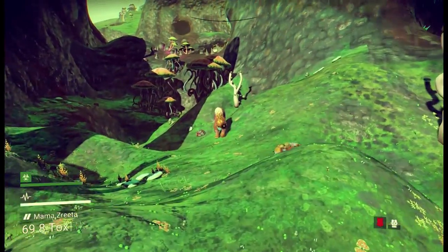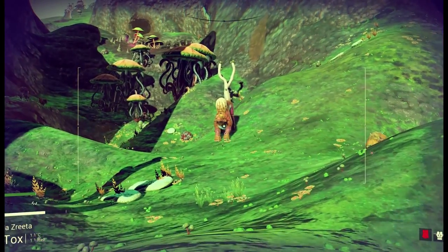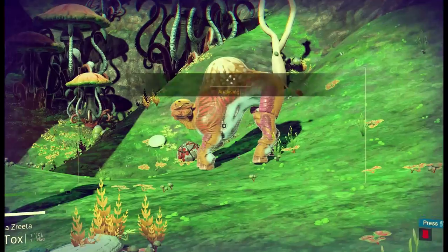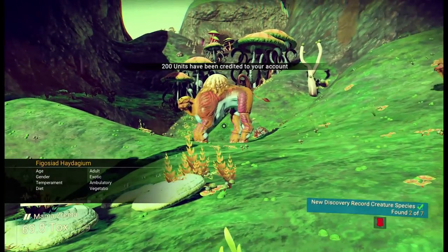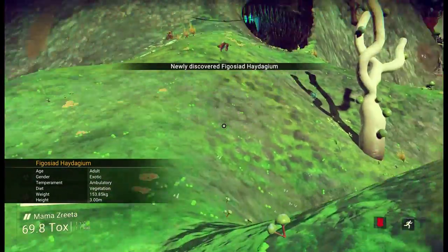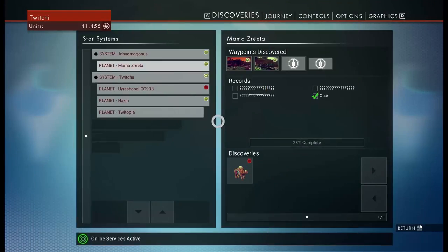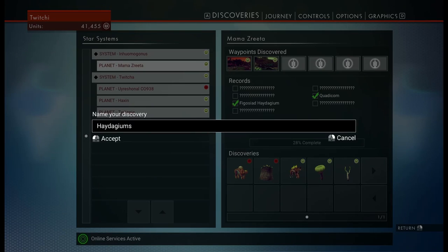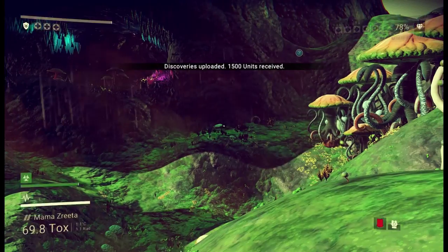Do you think it's going to have a go at me because there is a small one there? I'm kind of hoping so. I was obviously too far away for it. The Figuosai Heidegium. I'm going to go with the Heidegiums, I think. Let's come up in here and see what we got. Let's name that up — we're going to call them the Heidegiums. Yeah, that works for me. And we got some money. Brilliant.